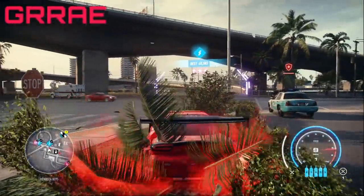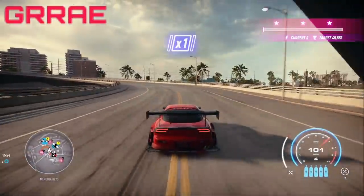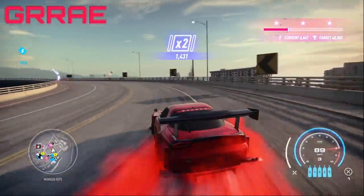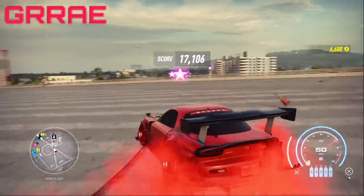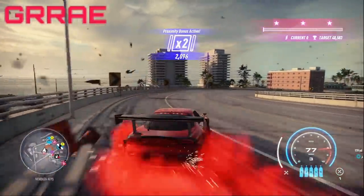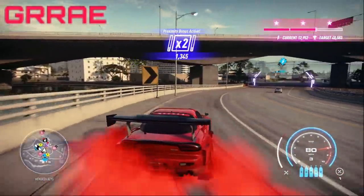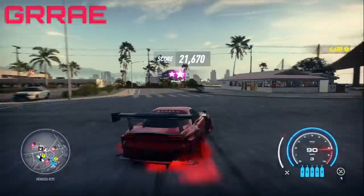What you're going to be doing is just repeating this drift zone constantly. If you get really good at it and efficient, you can be doing it in about 20 seconds and then getting back and going the other way into the drift zone. You're going to be making about $30,000 to $36,000 per minute. As you can see, even if I crash I can still get enough points to three-star it because it's just a very easy drift zone to do.